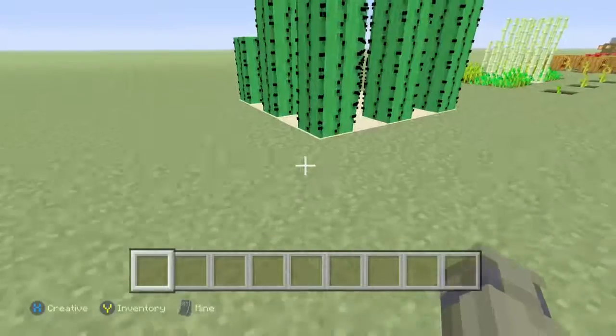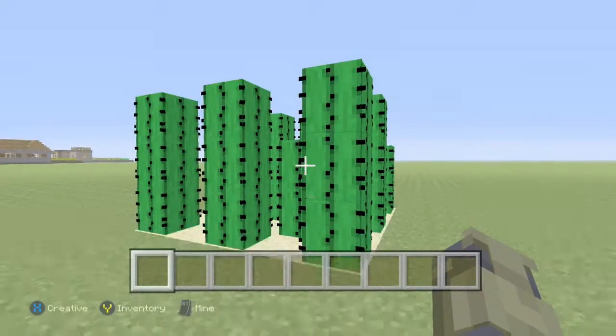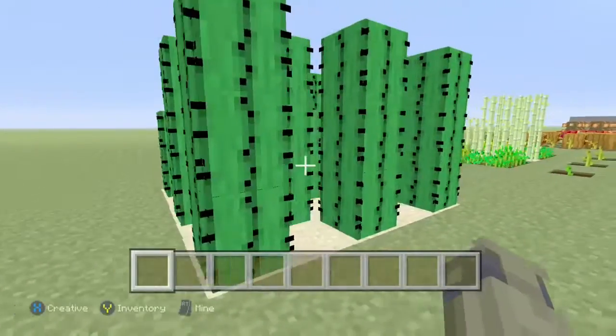When we come around the wall here you can see some cactus. It's just a 5x5 piece of sand in a staggered checkered pattern.